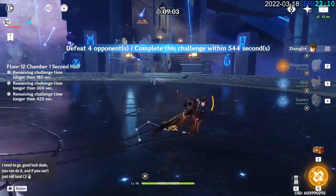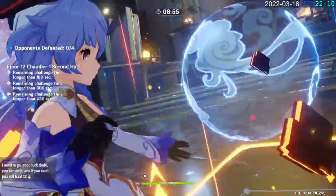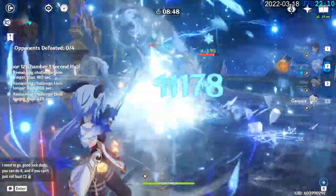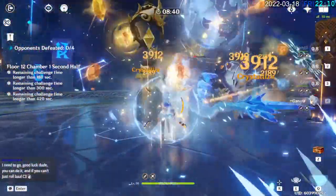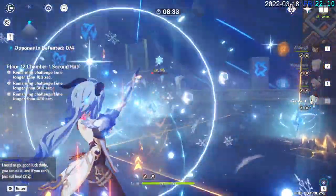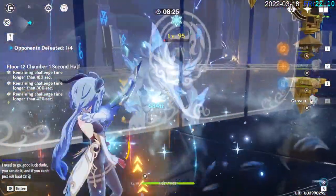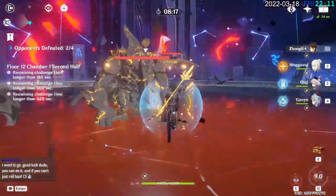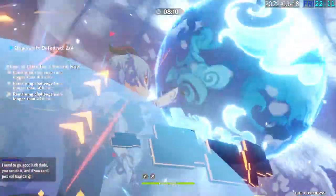I'll start with Zhongli's burst actually. Having one of them frozen outright makes sense. Their energy drain is really bad. Use her burst. Let's refresh that shield. Let's use his burst. Need to put up that shield. Use her burst. And then we use her burst.